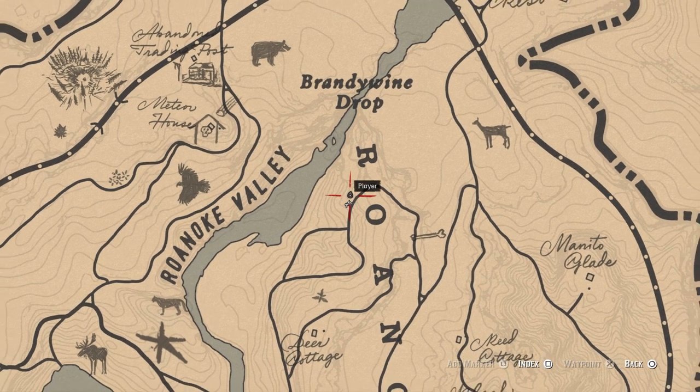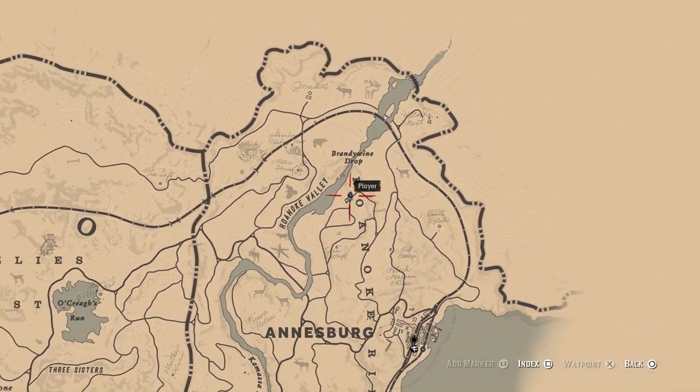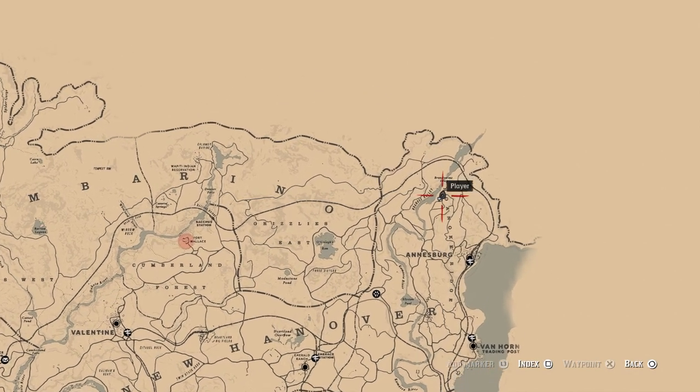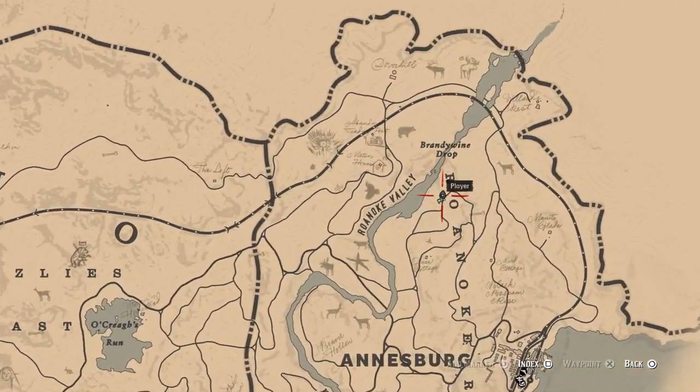The second horse is the Palomino Andalusian, which you can find a little south of Brandywine Drop. Like the Warped Brindle Arabian, this horse is always in this location, so finding it shouldn't pose you a problem.